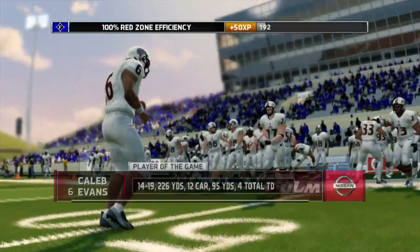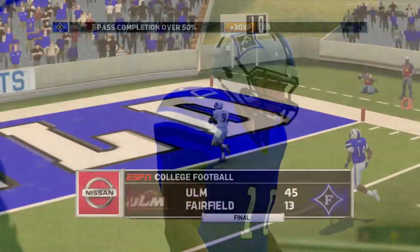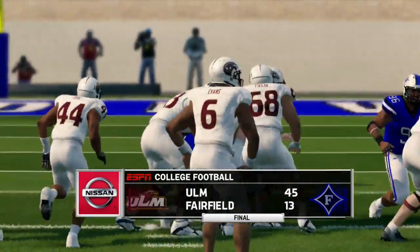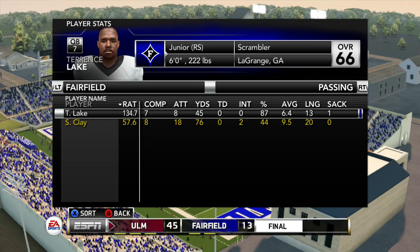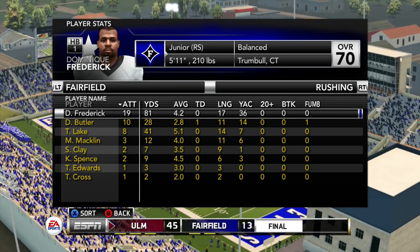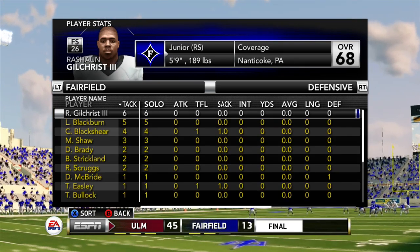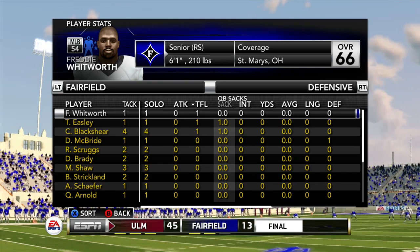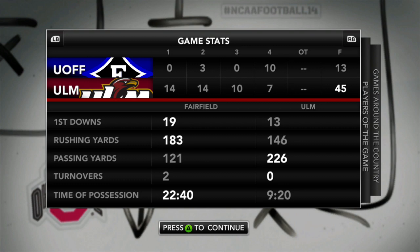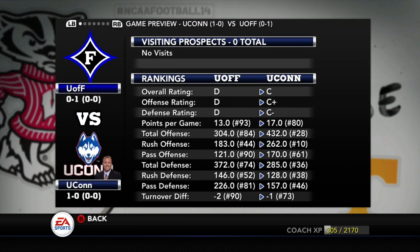A 32-point loss in the inaugural game for the Fairfield Blue Devils. Caleb Evans was outstanding — four touchdowns, over 300 all-purpose yards. Our offense put it together a little better with Terrence Lake; we'll get an update on his injury soon. Lake had 48 yards passing and 81 yards rushing at 4.2 yards per carry; Butler managed only 2.8 yards per carry. Adrian Schaefer was by far our best receiver. On defense, Sean Gilchrist III led in tackles with two sacks for the team, but we did not force any turnovers. The team finished with 181 yards of offense.